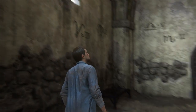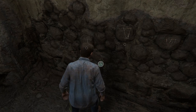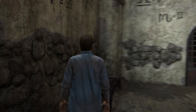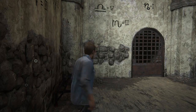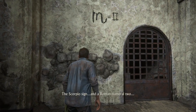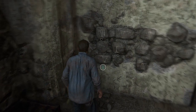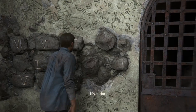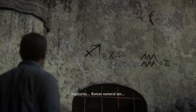None of the other pillars have any marks on them either — only that one. So what does that mean? I see a 10 here — Roman numeral 10. What did that letter say again? It said 10 and 2. Was it 12? Yeah, 2 first — Roman numeral 2. No, hmm. Well, where's that Sagittarius symbol? Sagittarius, Roman numeral 10.